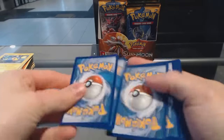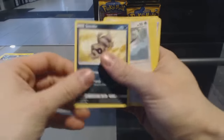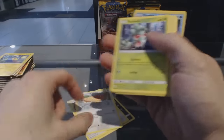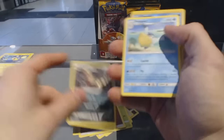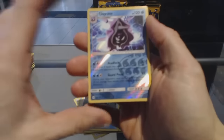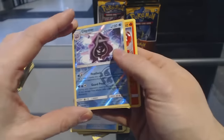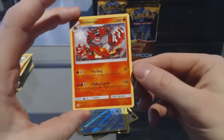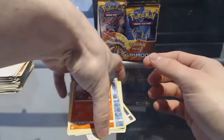Pack ten: Sandile, Pikipek, Spiro, Fomantis, Morlum, Energy, Crockrock, Pelipper, Experience Share. We've got a Reverse Holo Cloyster, and an Incineroar rare. Incineroar rare, to go along with the Decidueye — why not?